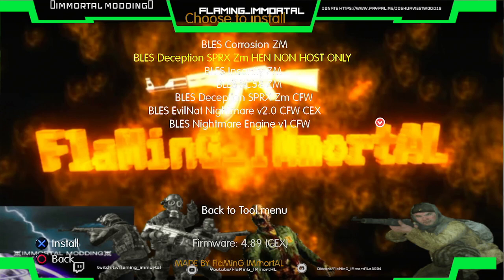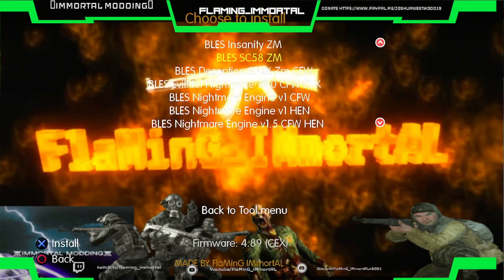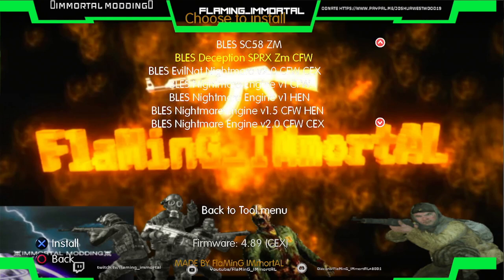There it is — Deception ZM host. I converted an eboot into HEN and made it work for HEN by resigning the eboot. Deception now works on HEN as well, but we only have the non-host menu working. We also have the normal Deception for custom firmware where you get both the host and non-host menu.